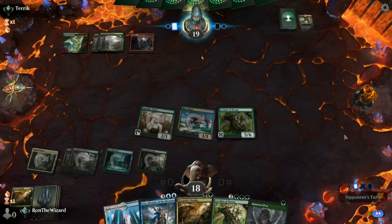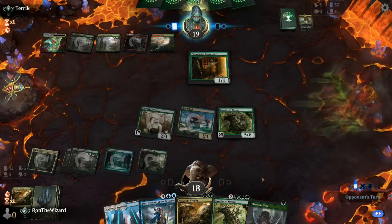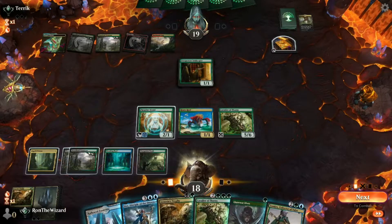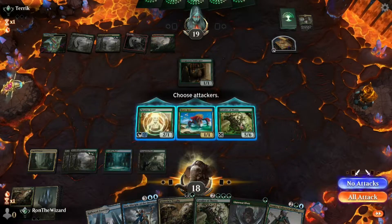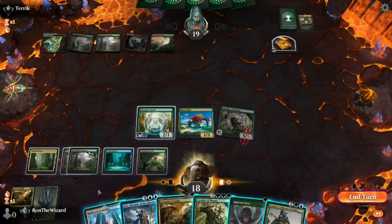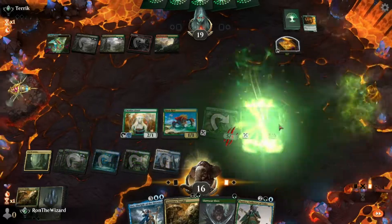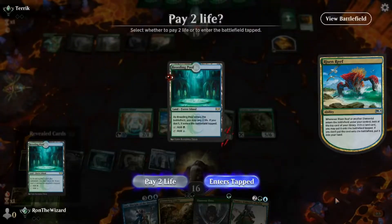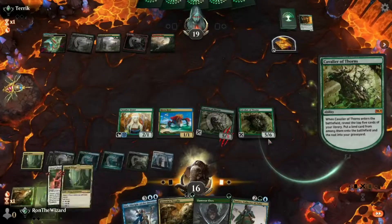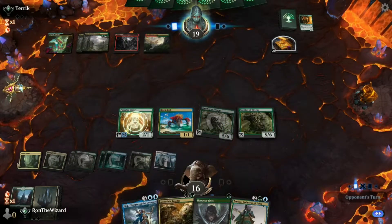So next turn we can either play another Cavalier of Thorns and hold up the Assassin's Trophy in hand, or we can play Lear and get access to these Trophies in the graveyard. Innkeeper, nothing. Let's start out by attacking. I assume our opponent is up to no good, I just don't know what they're doing. We'll put that under the battlefield. We already have a Whiteland so we'll just get this Triome. I think we're just chilling - I want to hold up the Assassin's Trophy.